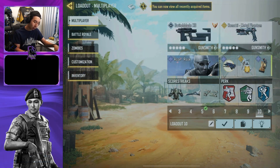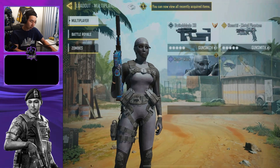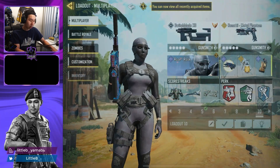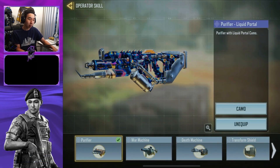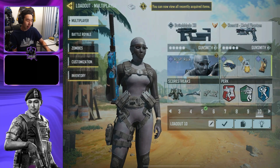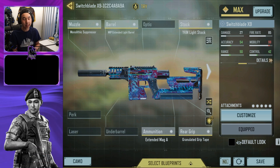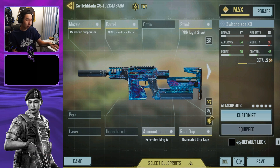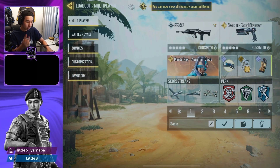Finally, the full mobility build. Instead of running Lightweight and Toughness, I run Gung-Ho and Skulker for full mobility. Purify works really well with Gung-Ho because you can run and use it at the same time. Here's the Switchblade build — it's probably the second best SMG in the game right now, behind the Fennec.